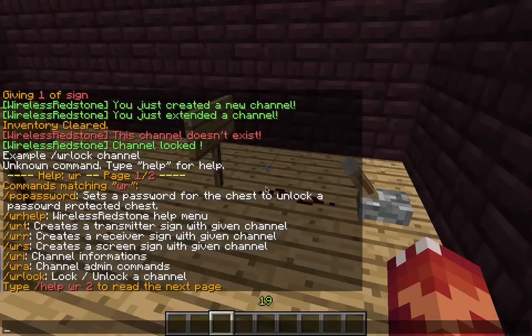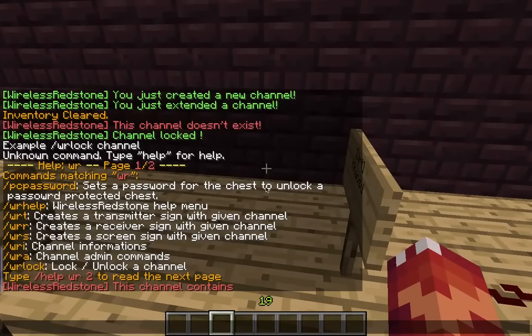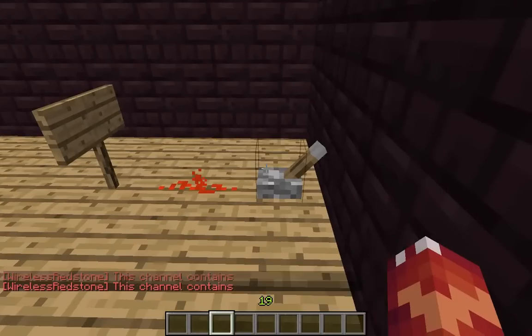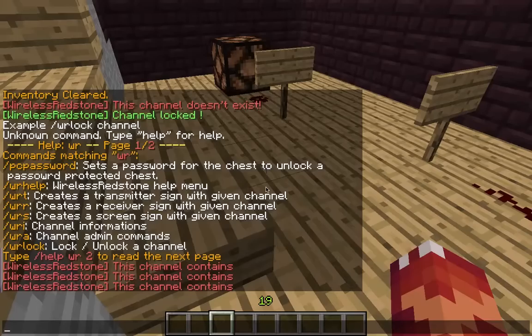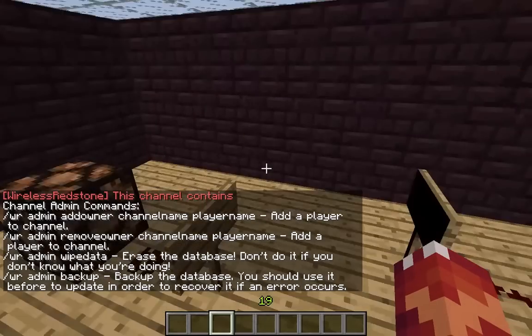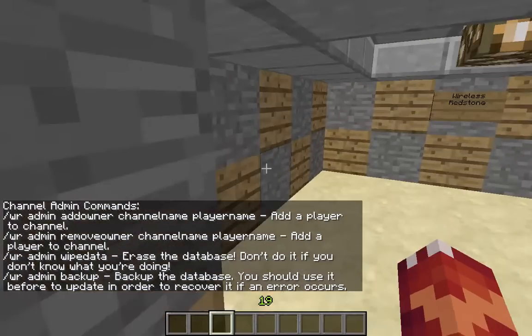You can also do WRS — it's a screen sign for a given channel showing what that channel contains. It will show what it contains; it doesn't contain anything right now. WRI gives you channel information.